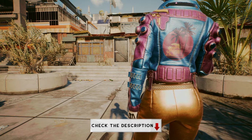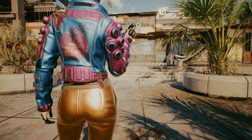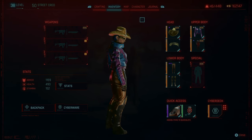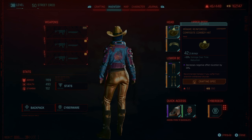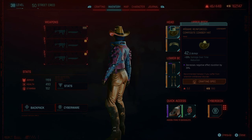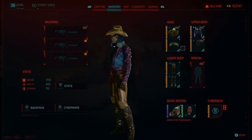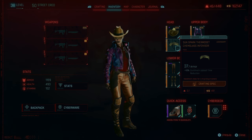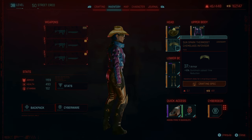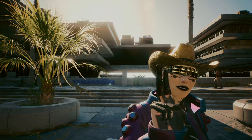The inspiration for this video comes from our Cyberpunk 2077 stream-only playthrough where we've put rules in place to freshen up the gameplay. The main rule fueling this video is that we can only use items that we have crafted. At first it felt limited with armor choices not being stylish or fun, but with some research it turns out there are many more recipes to be acquired. Visit the description below to check out that playthrough.